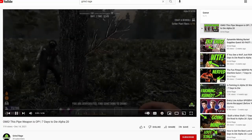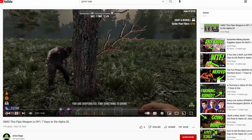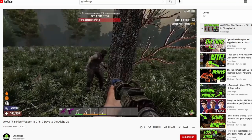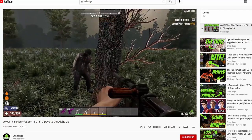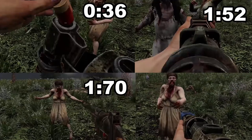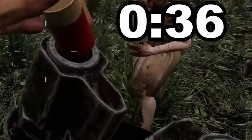Tip 9: Pipe weapons. By far, the best one to use is the pipe machine gun, and if possible, don't even bother with the pipe shotgun. It takes forever to reload, holds one round, and the damage is laughable. It took me nearly 3 minutes to kill a horde of 25 regular zombies, while the machine gun took about 30 seconds.